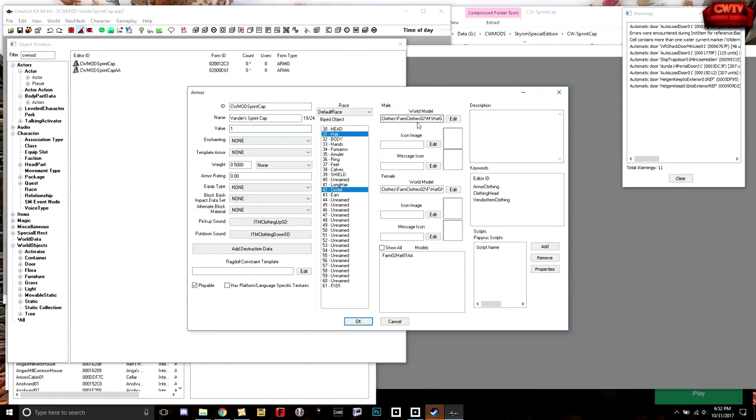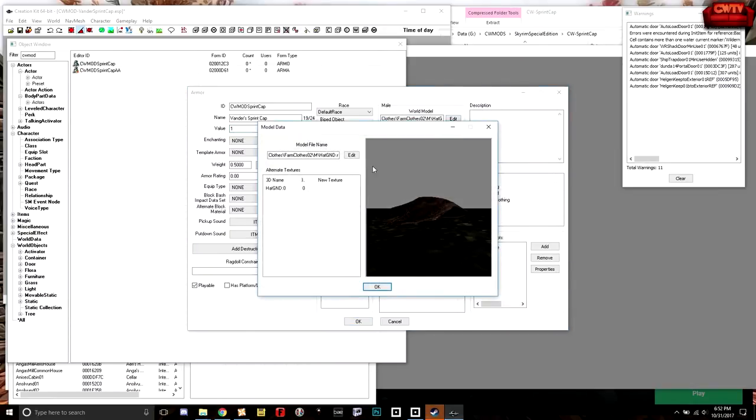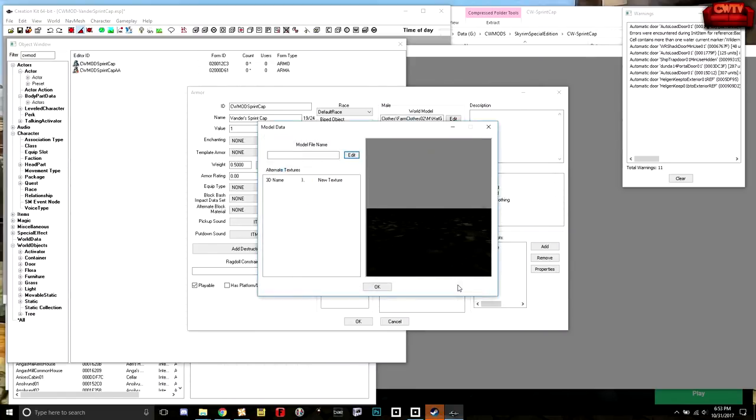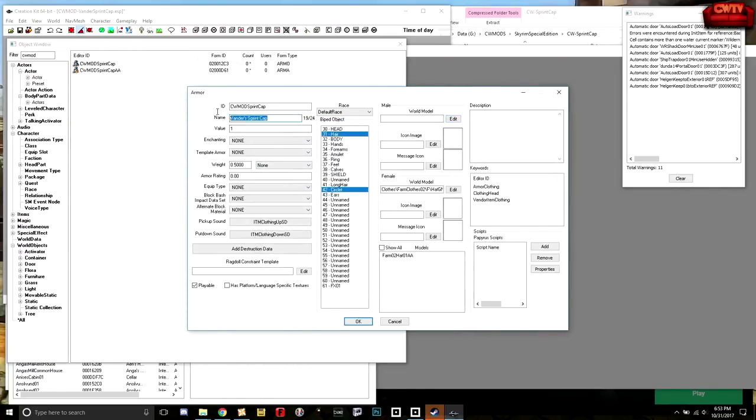Looking at the mesh reference: hat GND — this is a special model for what the hat would look like if it was lying on the ground. So if you took the hat out of your inventory and dropped it, what would it look like? I'm thinking I'm not going to worry about that right now. Armor type is clothing, covers the head.